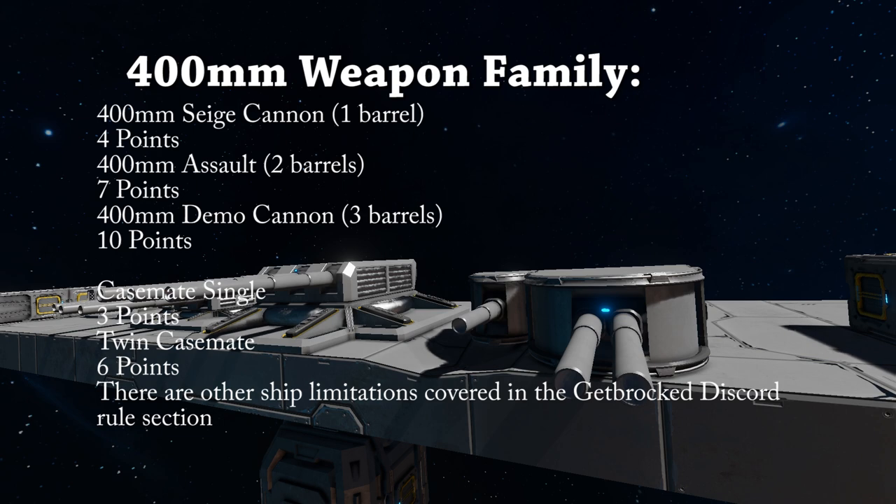The casemates: the single barrel casemate acts like the siege cannon, and the twin casemate like the assault cannon variant. They do have more restricted firing arcs; however, as compensation, they have much quicker reload times. Despite having more limited traversal, they are much more durable than their counterparts. They can also be embedded into armor, unlike the other turrets which must be exposed. So effectively you can better protect the casemates in exchange for reduced firing arcs.